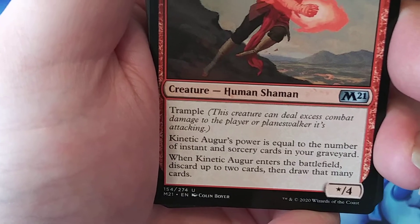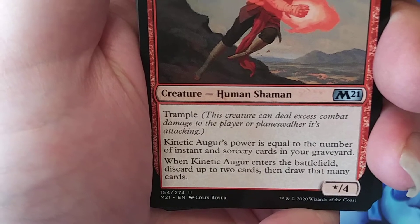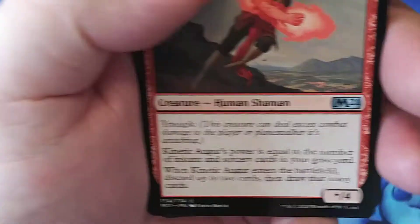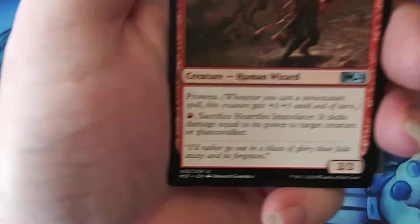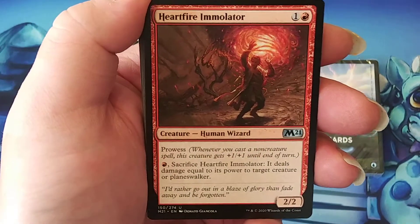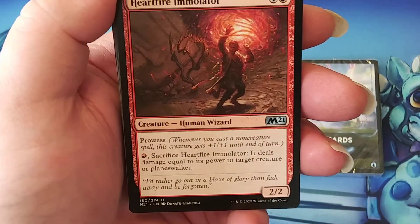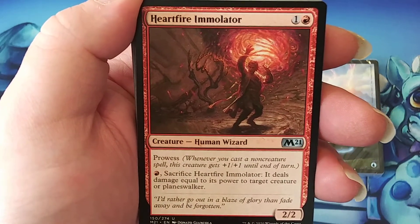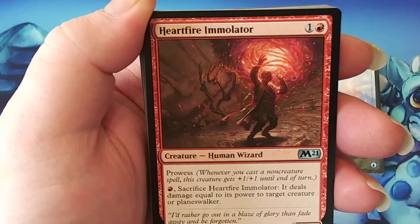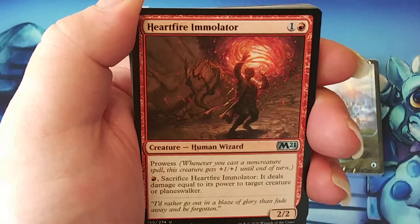I'm curious how Wizards is going to impact this because it's a Human Shaman. For one generic and one red, it's a 2/2. These cards seem to be a little lower to the ground with bigger creatures coming in as your bombs. When I say that, I'm referring to BREAD: Bombs, Removal, Evasion, and the rest. Everything else that you have in your pool — within this card pool is two different packs that'll make 40 cards.